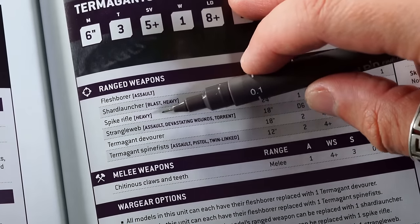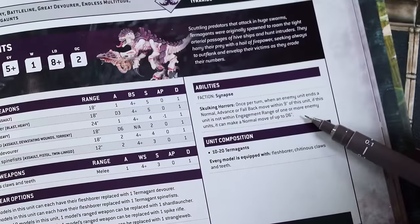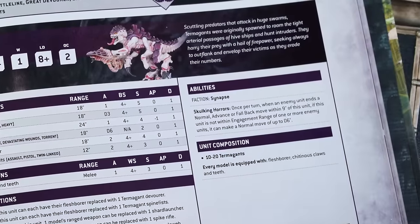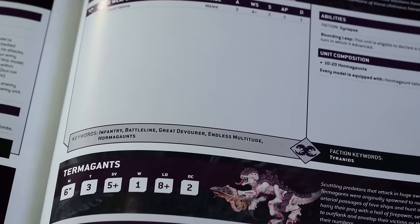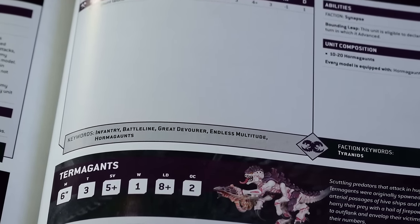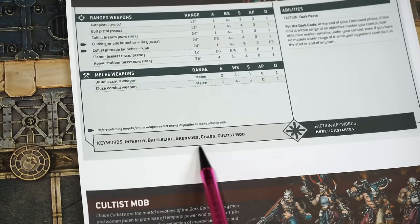The keen among you might have noticed that weapons have types like Assault on the flesh borers — we'll bring those up as we use them. Data sheets also include units' special rules and abilities, as well as keywords like Infantry, Battleline, and Endless Multitude, which help you know which units you can and can't target with certain abilities.